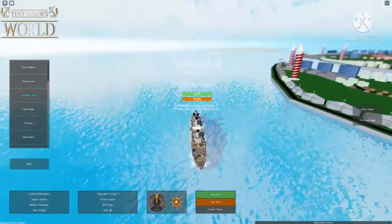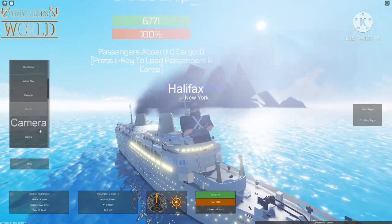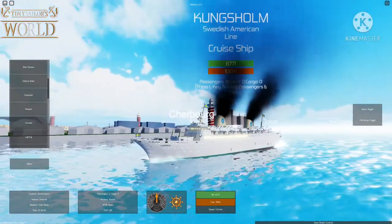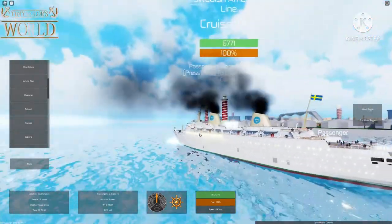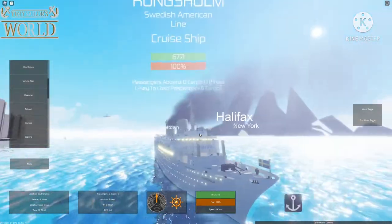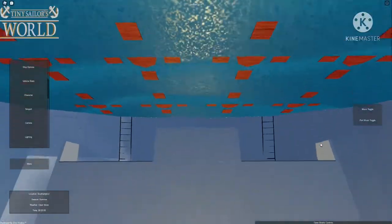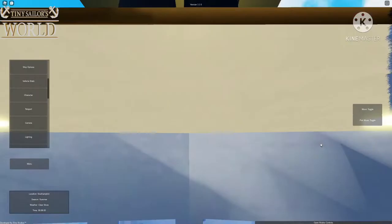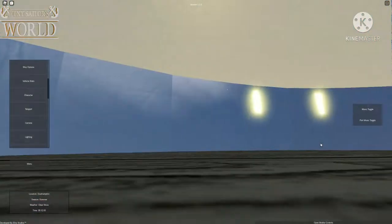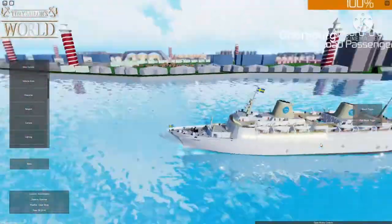It looks very, very nice — overall a very clean ship. I'll show you a little bit from front and back. I'm gonna hop up here so I can show you the interior. There's a dining hall, probably for first class, and then there's a control center for the captain and crew, and there's more interior from the sides but it's kind of hard to show.